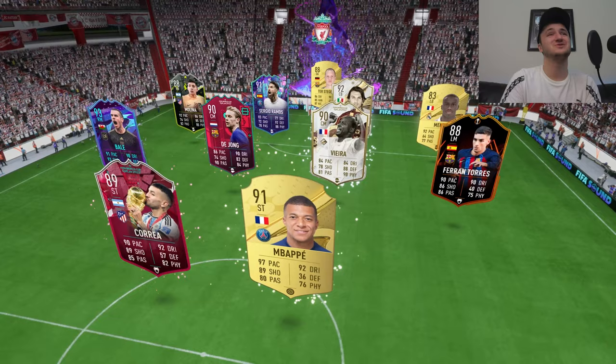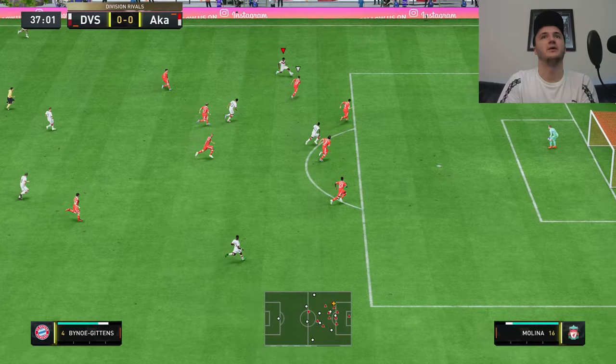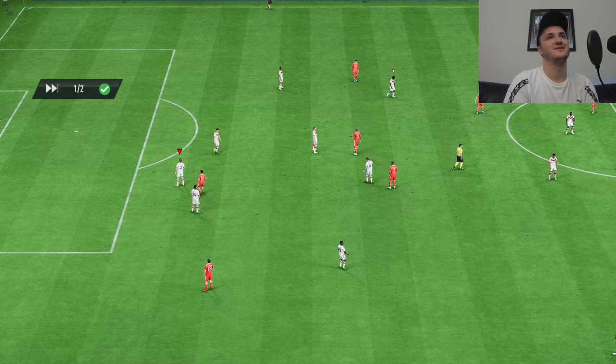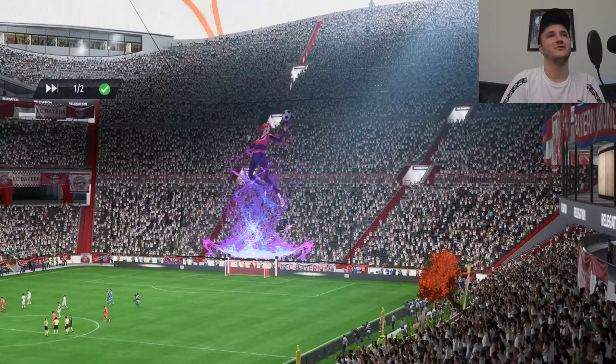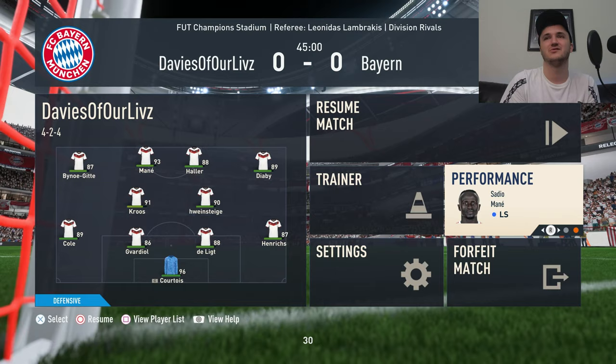We've got this Liverpool fan — Ter Stegen, Maldini, and Sergio Ramos, Mbappe, Vieira. Very nice team. Bino? Come on, we're going to get that long shot. Wow. Ter Stegen's not letting up from long shots. But overall we've got a little bit of push in the game. This guy's named Byron with a Liverpool badge — interesting. So let's go to the performances at halftime. We are looking at Diaby being our main attacker. Kroos doing good. Henricks — I haven't seen him, which is good and bad.